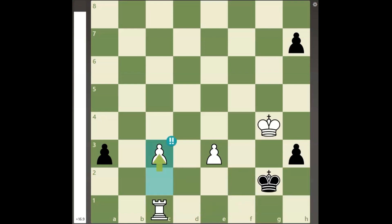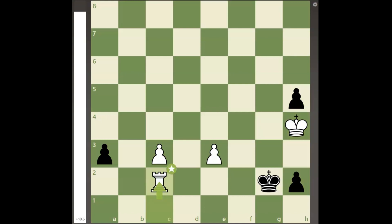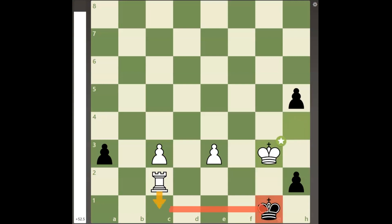Promoting to a knight also allows white to win the knight immediately with rook to c1 check. However, black has a much more resilient defense with h5 check, and now white must play king to h4, so that after h2, white can play rook to c2 check and force black's king to the first rank. Now white must play king to g3, threatening rook to c1 mate, which forces black to play h4 check.